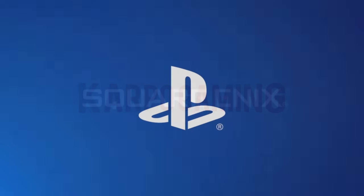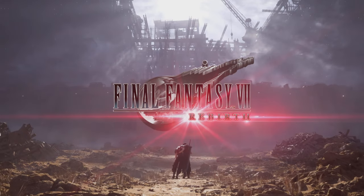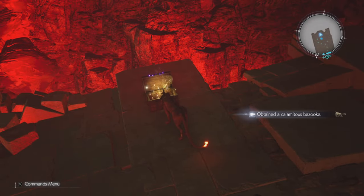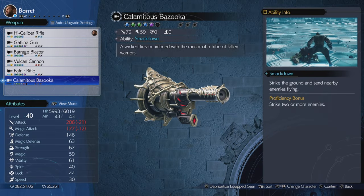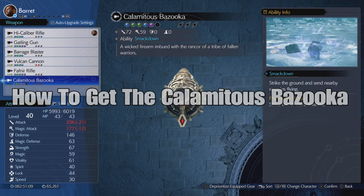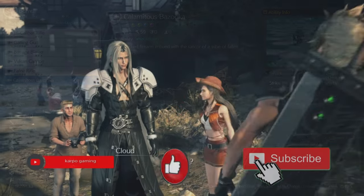Hey, what's up everybody? Welcome back to Carpool Gaming and another Final Fantasy 7 Rebirth video. That's right, we're back at it again. This time we're getting the Calamitous Bazooka, an amazing weapon that you can pick up for Barrett, and I'm going to walk you through it step by step.